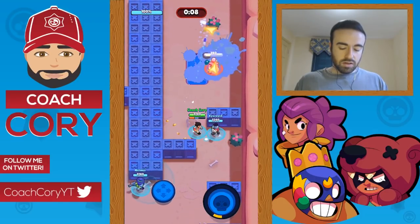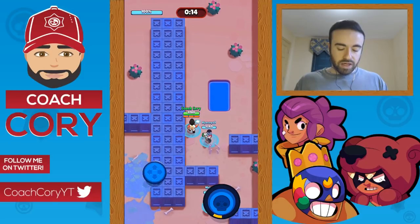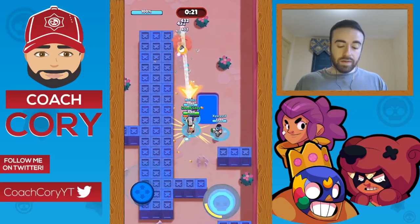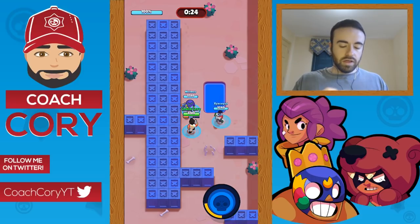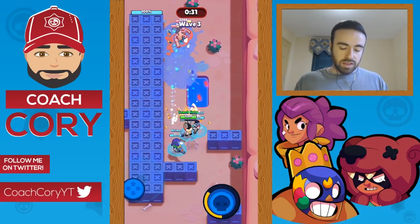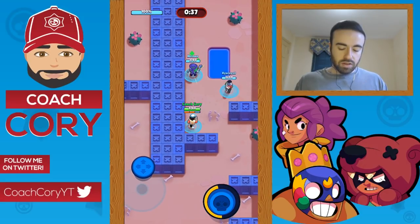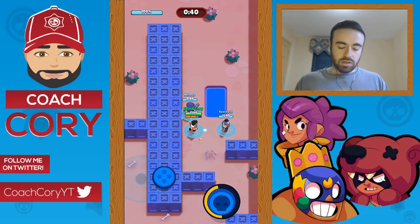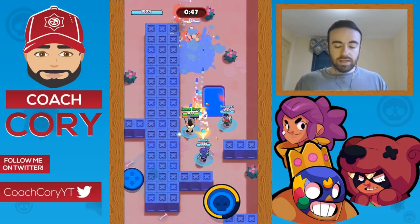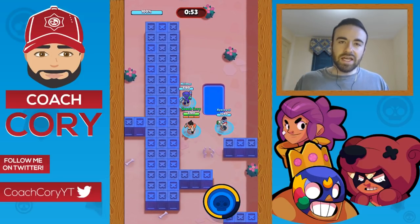The other strategy is on the right side where you force them to come to the right side instead. With both strategies you need someone at least as high as where my Colt is, or they're going to go on the other side of the walls. You'll have some people back here — two over here and one person further up — because robots will spawn right in front of you and it gets pretty dangerous.